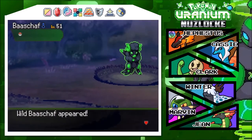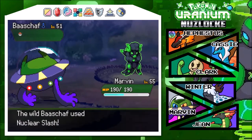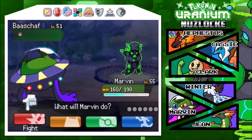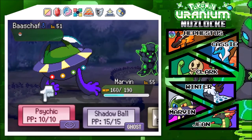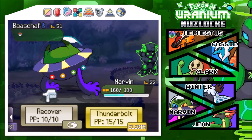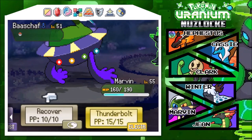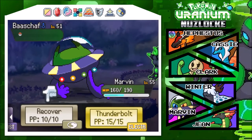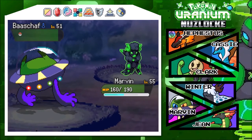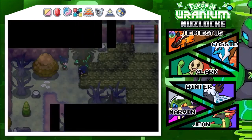Oh, Basshaft - kind of very very worried. I'm going into Marvin. Oh Jesus, nuclear slash! Okay, that's good - that would honestly probably have killed Winter if not for super low HP. Basshaft is normally Dark/Fighting type. If I remember correctly the primary typing was Dark, so Thunderbolt is the only super effective move I've got against it - and it seems like it works. Hell yeah!